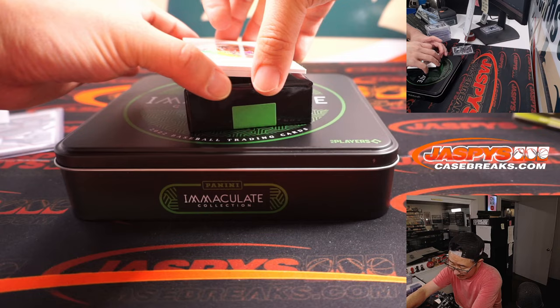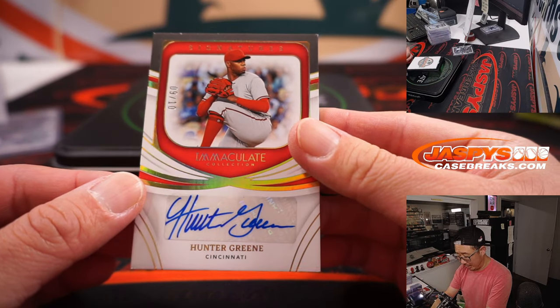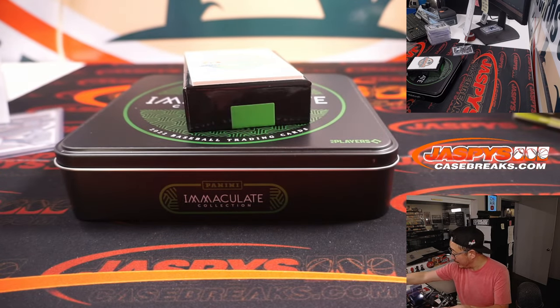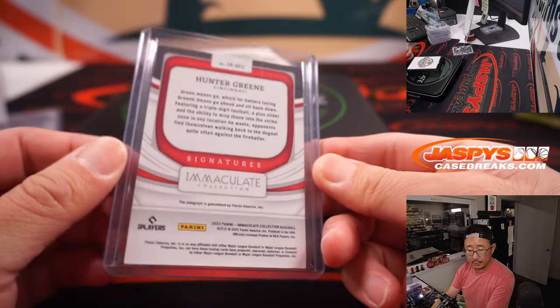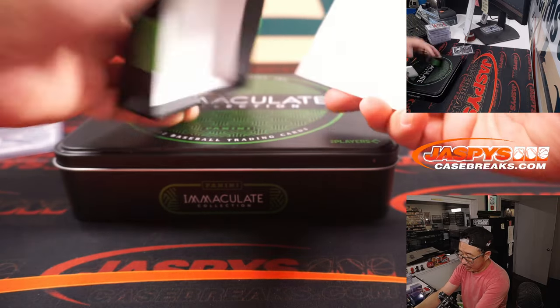And the last one here is Hunter Greene — 9 out of 10. Local kid, I think, from the L.A. area — a flamethrower as well. And that goes to DY with the Redlegs. There you go, gang — that's the break.